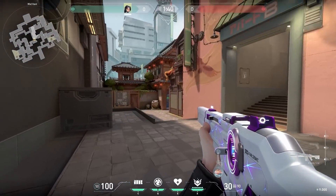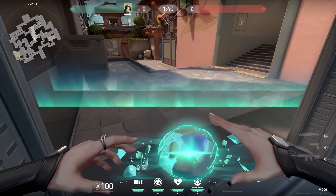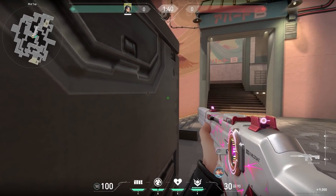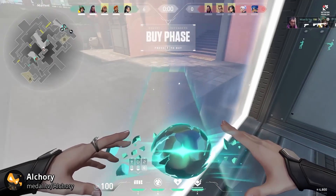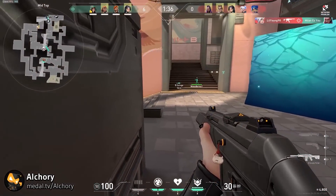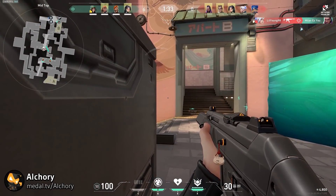Now a trick that is very high risk but also high reward. On Split, if you stand against the barriers in the middle, you'll be a little bit earlier than the enemies. You can use this time to place a wall and hide in the corner on the left. Because of the wall, the enemies are more likely to push and might not check the corner. Elmin G is in the corner and gets some easy kills.